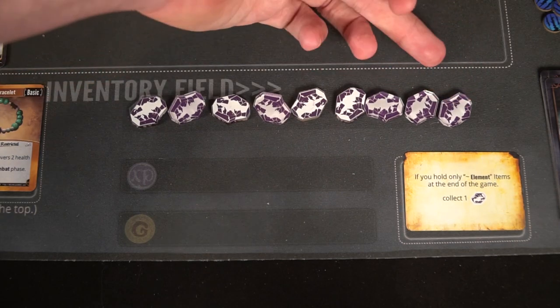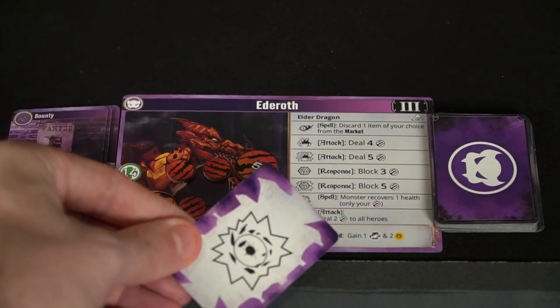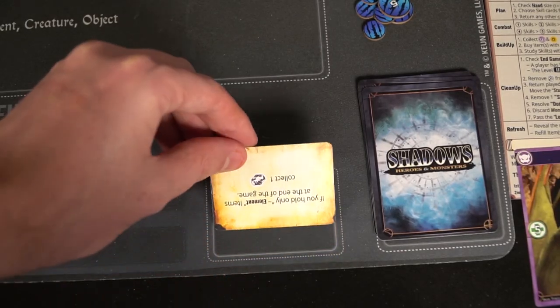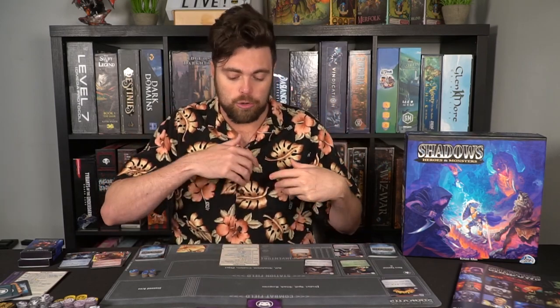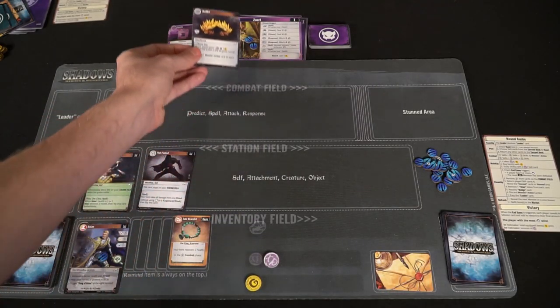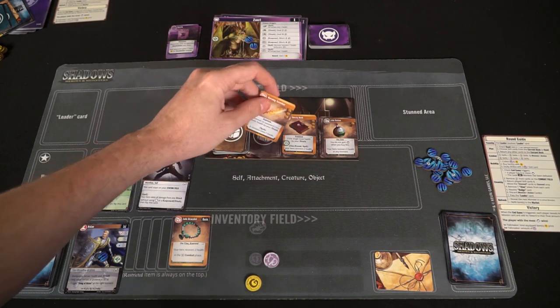End-of-game triggers work like a cleanup phase. If somebody has nine or more victory points, the game concludes. It also ends if the third and final monster has been defeated — then everyone checks their unique end-of-game victory condition, and if successful, gains victory points. Whoever has the most wins. Otherwise, remove all combat damage, move cards back to your current deck, handle stunned cards, resolve your dodge card, pass the leader clockwise, reveal the next monster if one was defeated, refill the item deck, and start over.